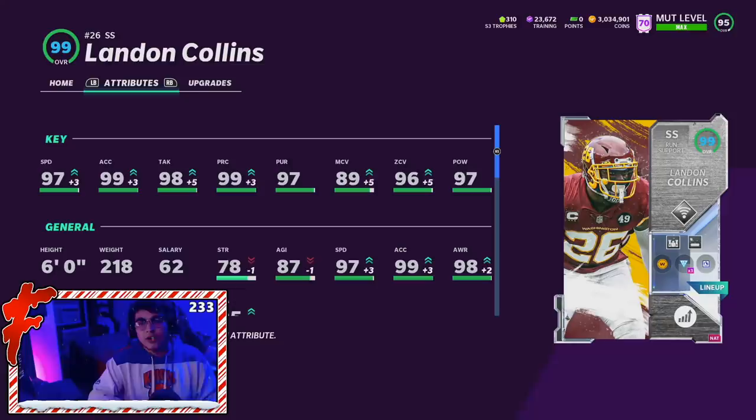96 zone with a 97 hit power. Unfortunately, Landon does not hit the man coverage threshold, but the rest of his stats look absolutely amazing. He's a good height at six foot, the strength — everything about this card is great. He's kind of a slept-on card, but I feel like he's actually one of the better cards that we got today.